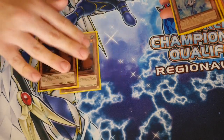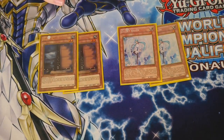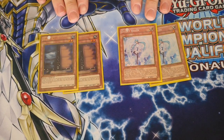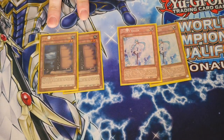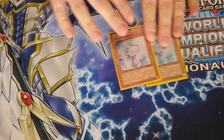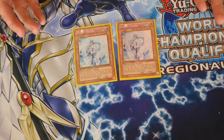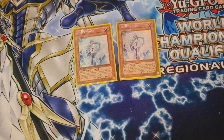I play two Maxx C and two Effect Veiler. Quite a lot of the time I'd have these in a side deck, but I decided to play them in the main deck. These have been fantastic just for a little bit of extra speed — like I said, it's a stall deck, but just to get you to a few extra cards, that has been fantastic. And Effect Veiler can also be searched with Sage, so if you're already set up on your Sage assignment, you can get that to hand and get ready.